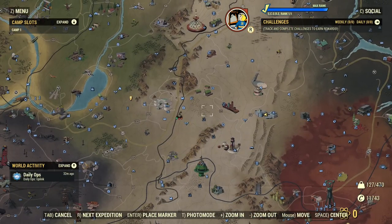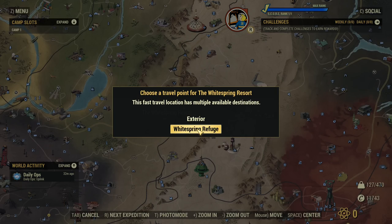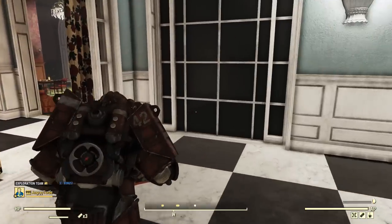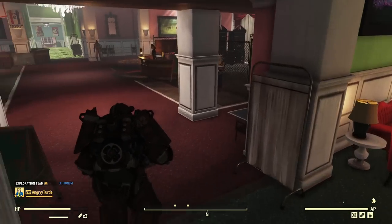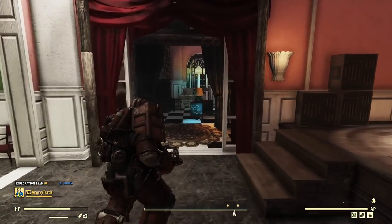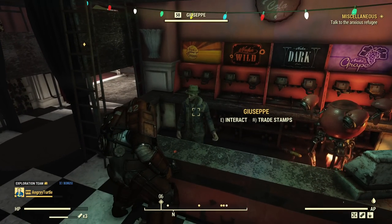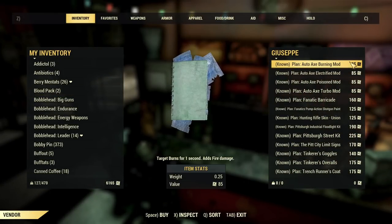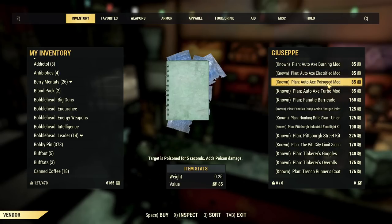You probably already know you will unlock this weapon through the scoreboard and you will buy the mods inside the Whitespring Refuge. To save you trouble finding Giuseppe, who is selling this stuff, I'll show you quickly where to go. Just turn to the right, run across — there are a lot of obstacles — and there is the shop. It's open and here you will buy all the mods. After Season 10 ends, most likely you will buy the weapon itself here too. I bet later on it will be available with stamps.